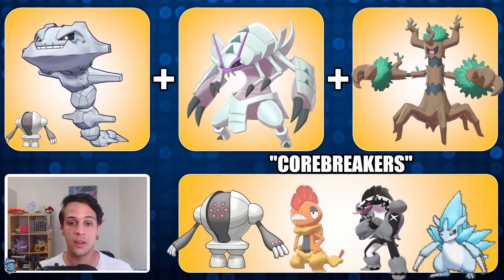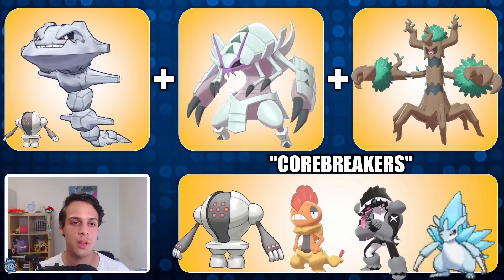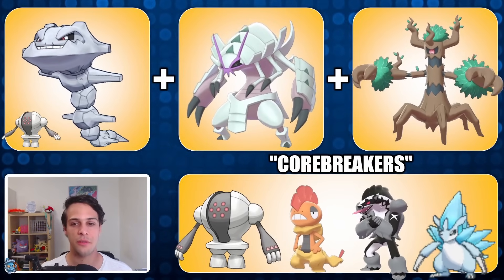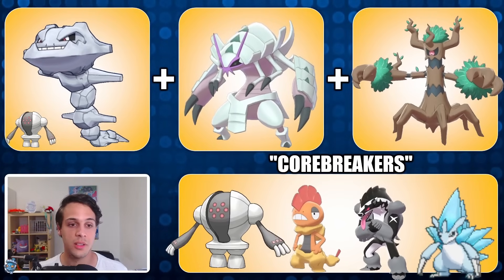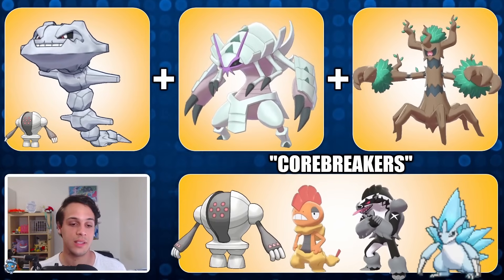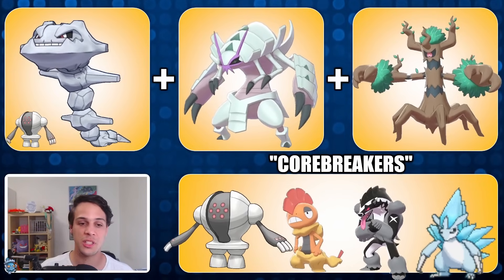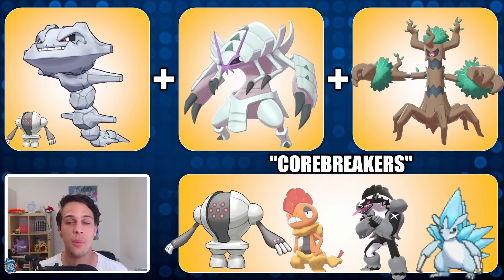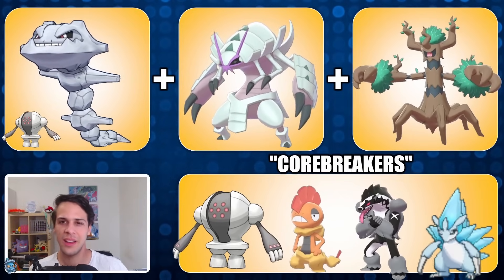Golisopod runs Shadow Claw, X-Scissor, and Liquidation — I don't think there's any need for Aerial Ace, it does fine enough versus most fighters anyway. You lure out the Trevenant answer, take it out with Steelix later, and then Trevenant can hopefully sweep. Core breakers include Registeel, Scrafty, Obstagoon, and Alolan Sandslash, but they're all manageable — especially if you go with Registeel instead of Steelix. Even with Steelix I think it's pretty fine, so whilst I might not be 100% confident this team will work, I think it has a good chance to.